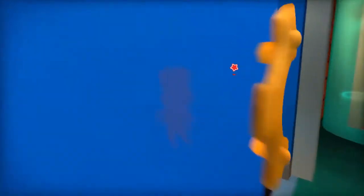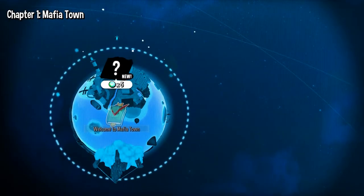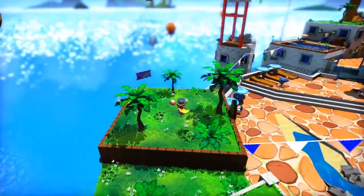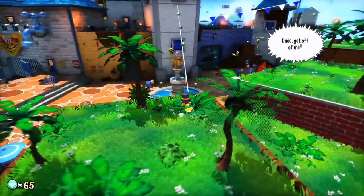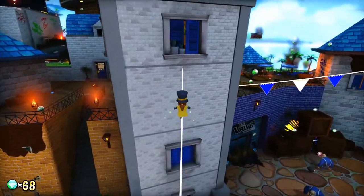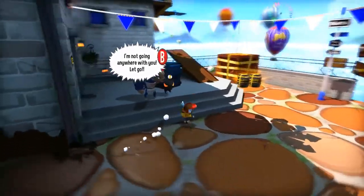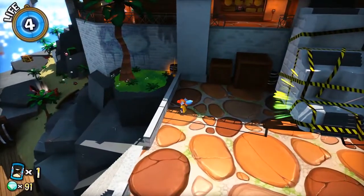From here on out, the ship acts as our hub world and allows us to access new levels as well as old ones, in case we want to replay them and try not to suck as bad as we did the first time. One of my favorite things about this game is most of the levels are open exploration, and you're free to run about instead of doing the mission right away, and this allows you to mess around and learn the controls while hunting collectibles. And the controls are really tight too, making exploring incredibly fun.